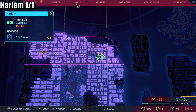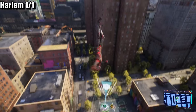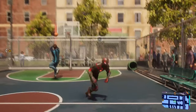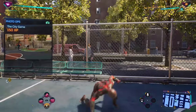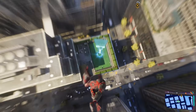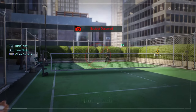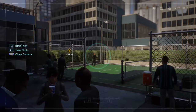Up next we've got Harlem — but I'm going to do the Upper East Side next so I can get across easier by the bridge. Here we go — it's the basketball court. Now I've gone to the Upper East Side, circled around so we can get across the bridge easier. Here we are — oh, it's a tennis court this time. Yeah, there we go.